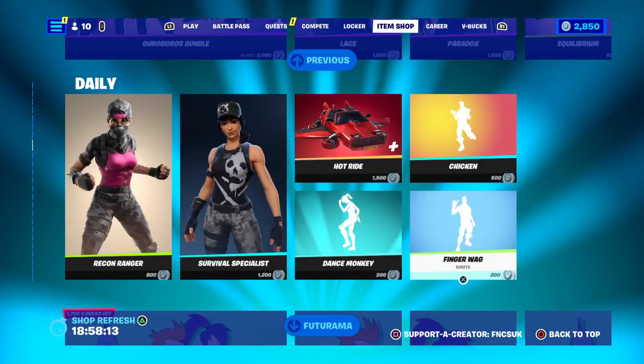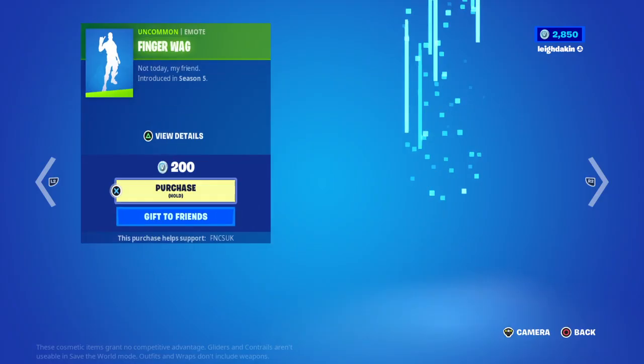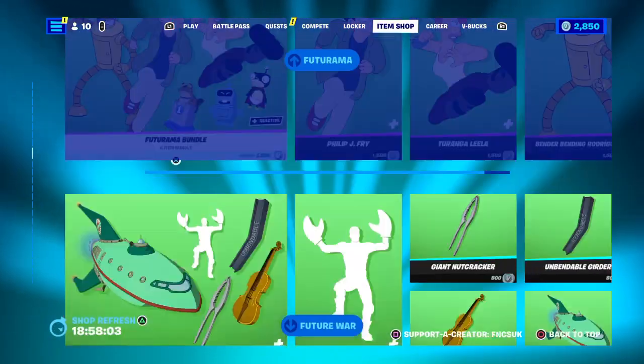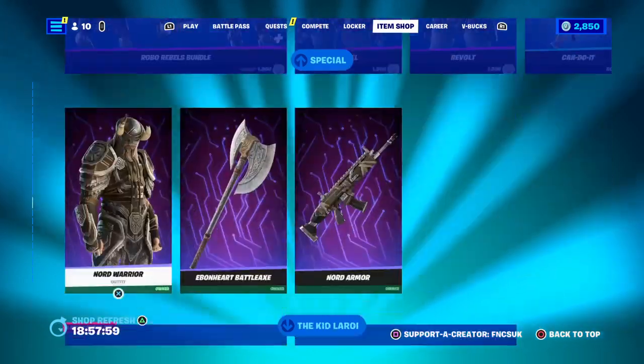You've got chicken defender, dance monkey — copyrighted — finger wag, drastic park, say the magic word. You've got future arm still here, terminate is still here, and special offers are still here.